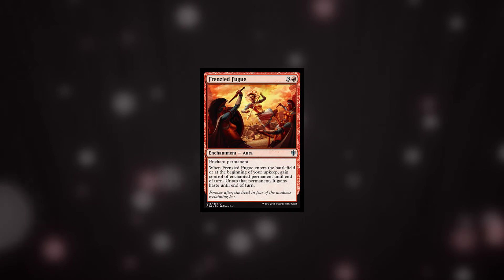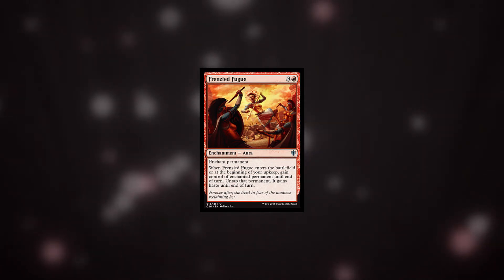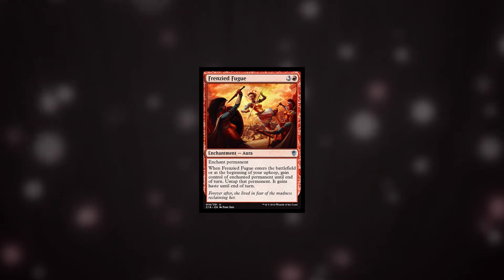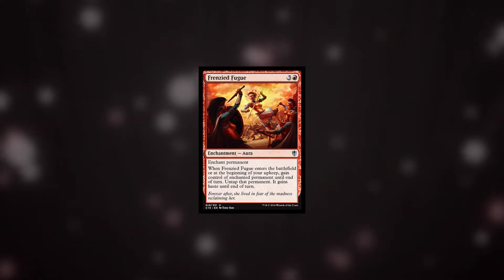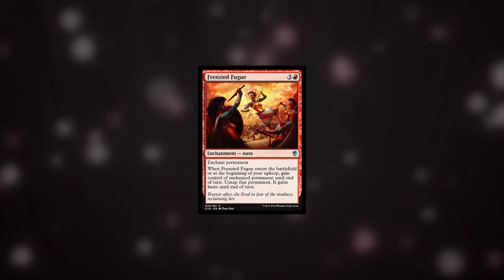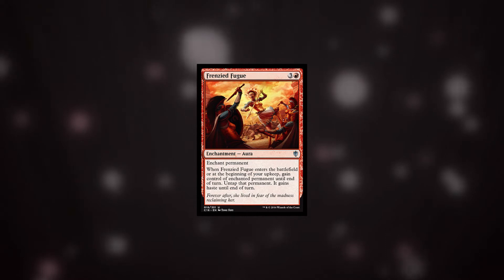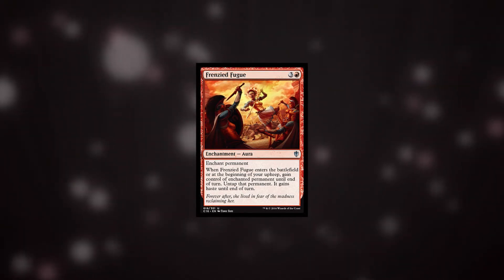At number 8 we have Frenzied Fugue. This card has the potential to really help you win the game. The ongoing nature of this card, where each turn it will take control of an opponent's card unless it's dealt with, is the reason I picked it, as one-offs of this mechanic are very situational. The biggest plus of this card is that it can also steal planeswalkers — a well-timed steal of one and it's game over. This card may not be a standout in cube but it is very interesting and something I'm certainly looking forward to trying out.